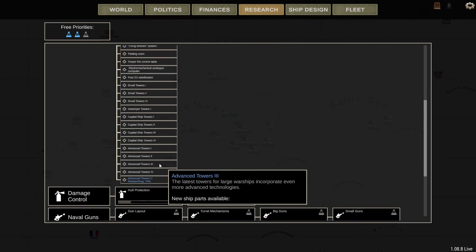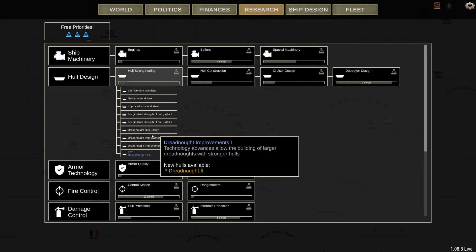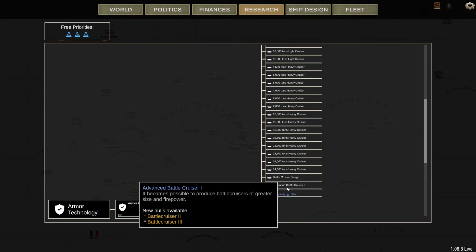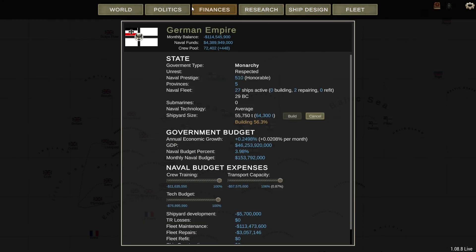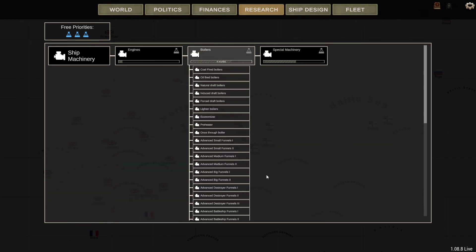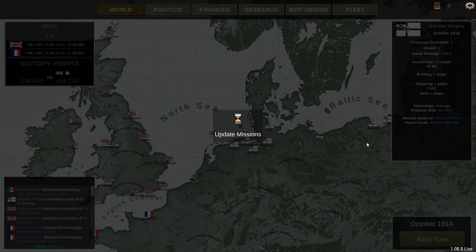Let's see if we can get something cool — advanced towers. I'm realizing that I have new cruiser hulls and that I can build a new battlecruiser. We need to check our balance once this turn is over.